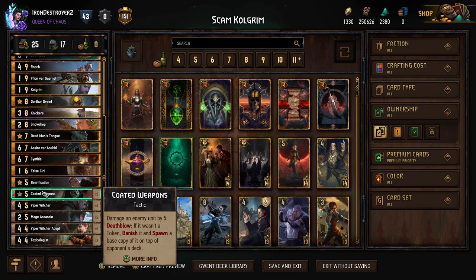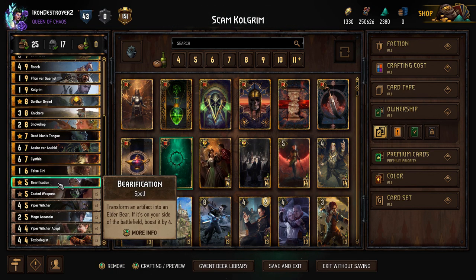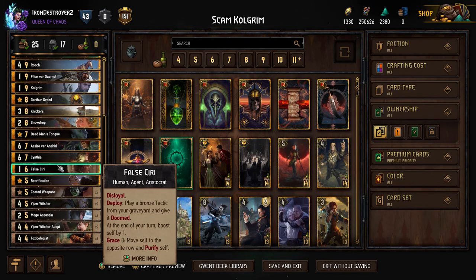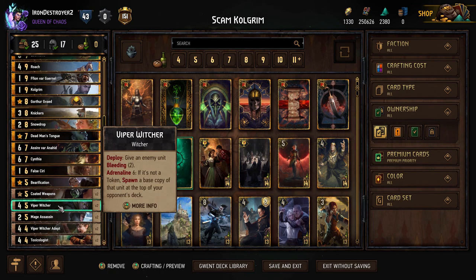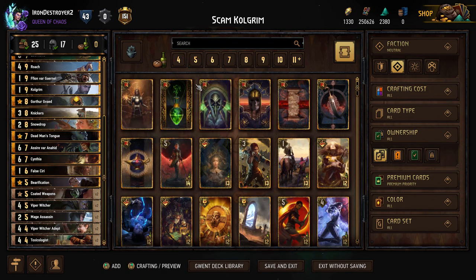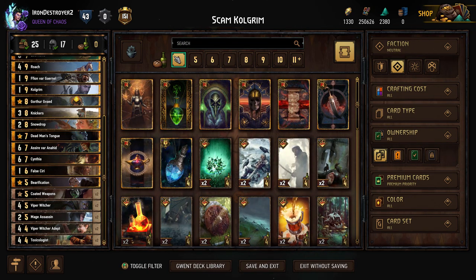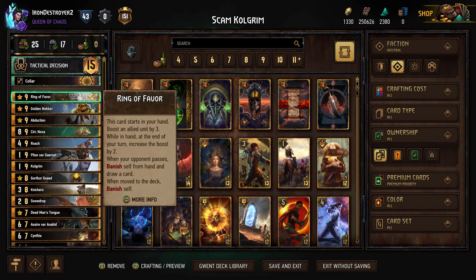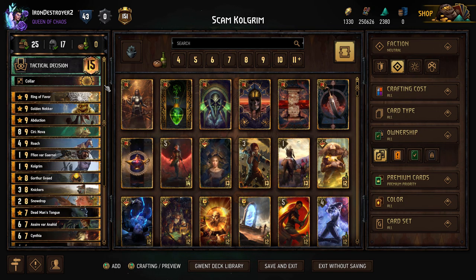You have to be careful with False Siri because Scoia'tael does play tactics. If you play False Siri it's disloyal and you put the Viper Witchers on it. False Siri is really bad for most people - it might be one of the worst cards to clog them with if they don't have tactics. If you play Abduction on False Siri, she plays out as a five, you get a tactic, and then in three turns she comes back to you - so it's pretty worth it. She's just a really good card to clog the opponent with. We're only playing one tactic for her which is the Coded Weapons.